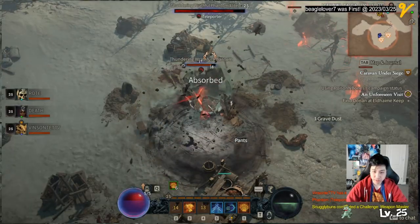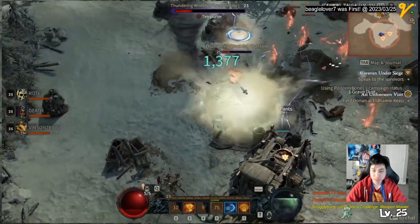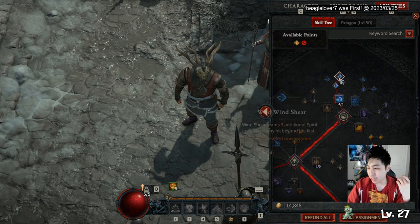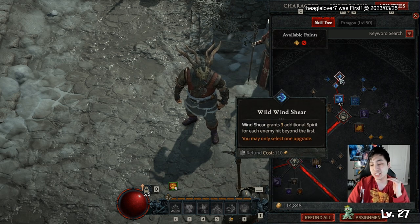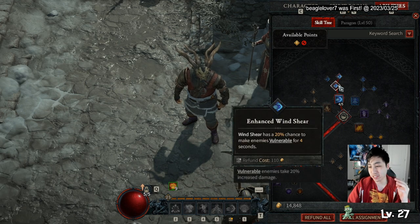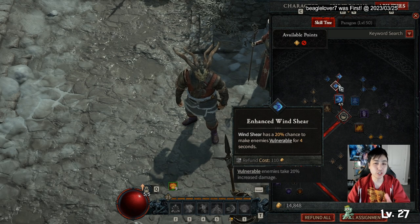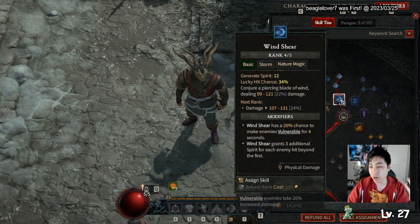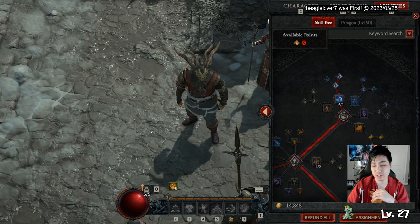Let's start off with Windshear. It's the fast-moving wind bullet that can hit multiple enemies in a line. It's a great generator skill, and if you have the right node you can generate three spirit for each enemy you hit beyond the first, and you'll get a 20% chance of applying vulnerability for four seconds. This lets you spam your core skill way more often, especially in a mob, and vulnerability allows you to deal more damage to enemies.